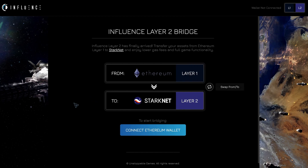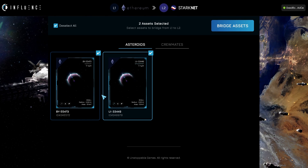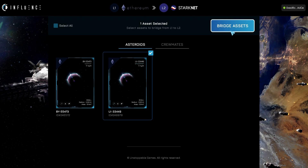Now that we are logged into both, I can click this button that says connect Ethereum wallet. Once I've hit that, I'm going to be brought to the assets which I own on Layer 1 in testnet, and I will be able to bridge those assets. So I'm going to go ahead and select one of these assets — this asteroid here — and hit bridge.